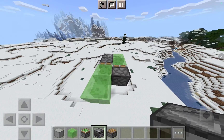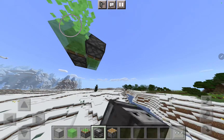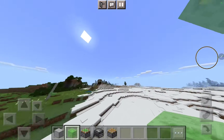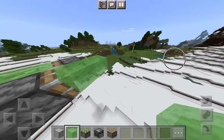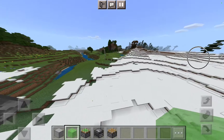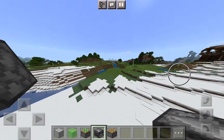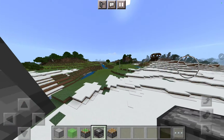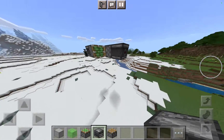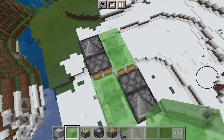And if you place an observer — where is the sticky piston side — this is the sticky piston side, okay. So I need to place it like this, then put two slime blocks like this, and place any block like a trapdoor or anything.